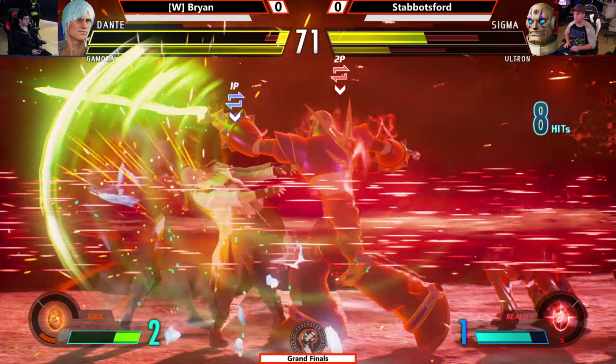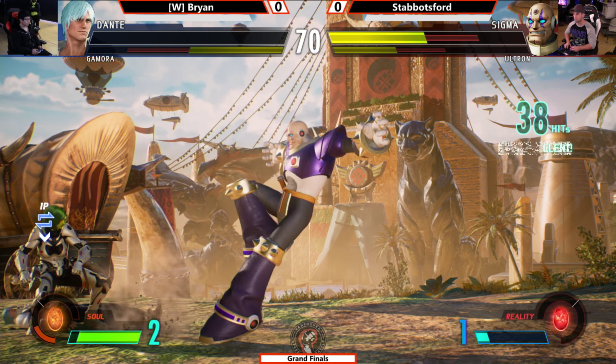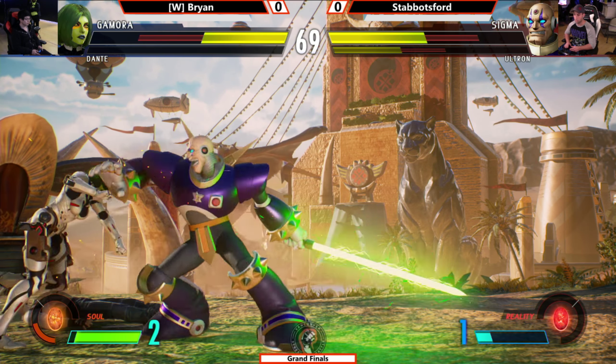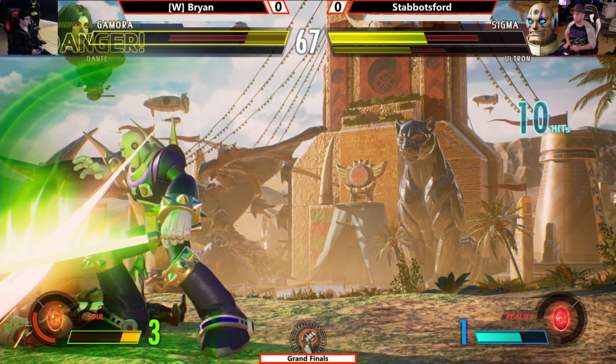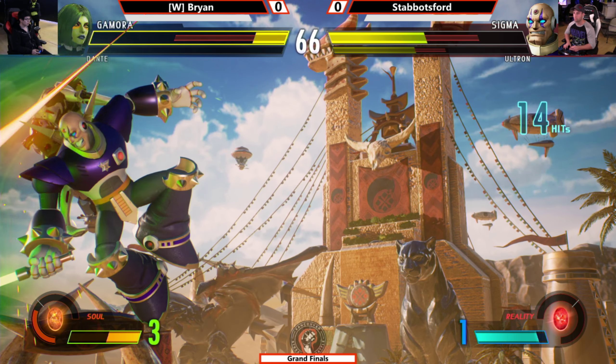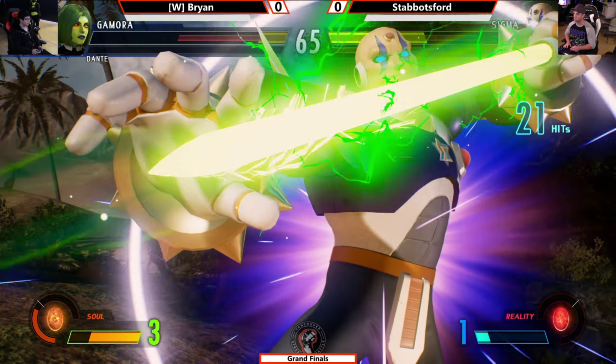Dante's going to get blown up here once more. Gamora's going to take a clean hit of damage too. And now you don't have the stone to save you. Got him low — has two meters but can't counter switch anymore. Stabby hitting those big damage combos. He's just not building enough of his stone to make a comeback here.